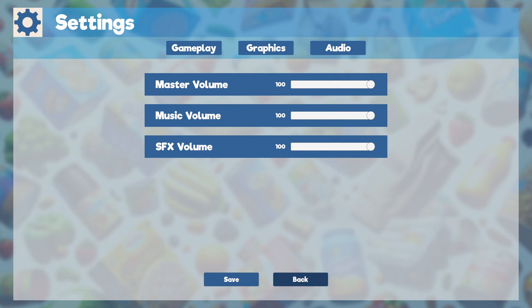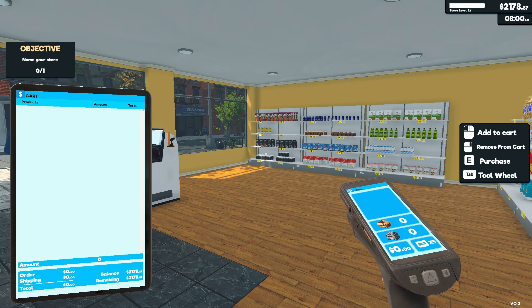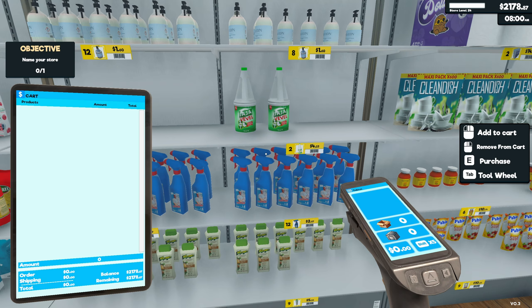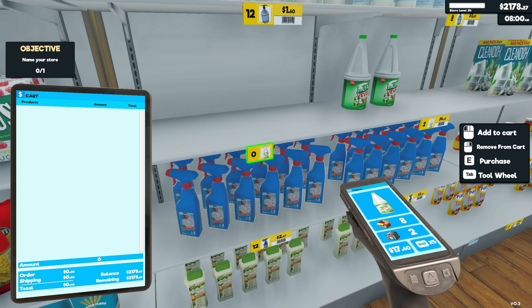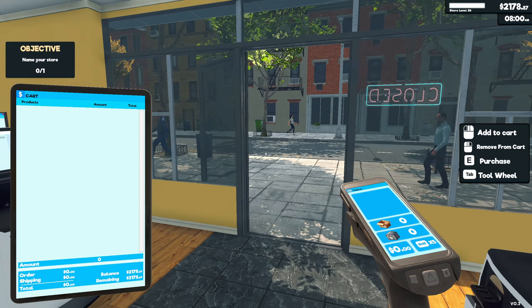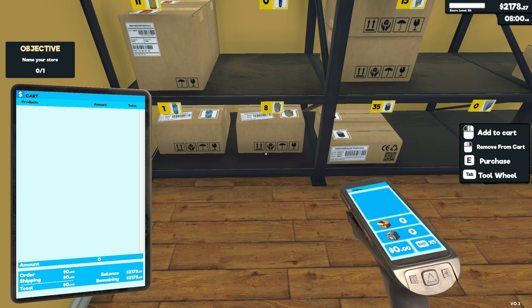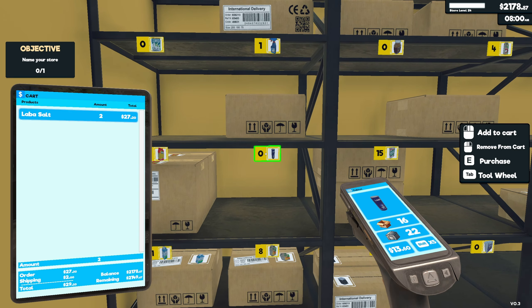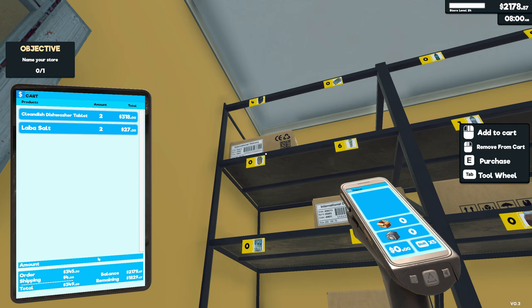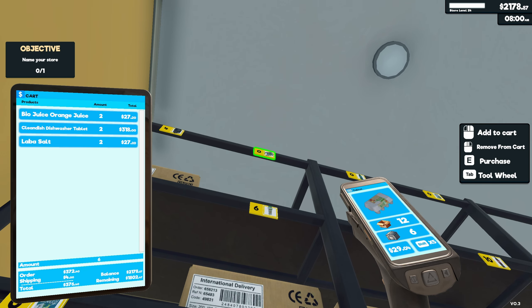They should add a streamer mode so I can use those speakers. How do I use the tablet though? Oh, there we go. So: add to cart, then purchase. Let's come over here and do it this way. We have one orange juice, no salt — we'll buy two of these. This is gonna be so much easier!